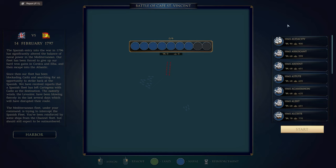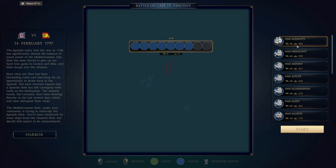We have received reports that a Spanish fleet has left Cartagena with Cadiz as their destination. The easterly winds, the Levanter, have been blowing fiercely in the last several days, which will have disrupted their route. The Mediterranean fleet under your command is trying to intercept the Spanish fleet. You've been reinforced by some ships from the Channel Fleet, but should still expect to be outnumbered.